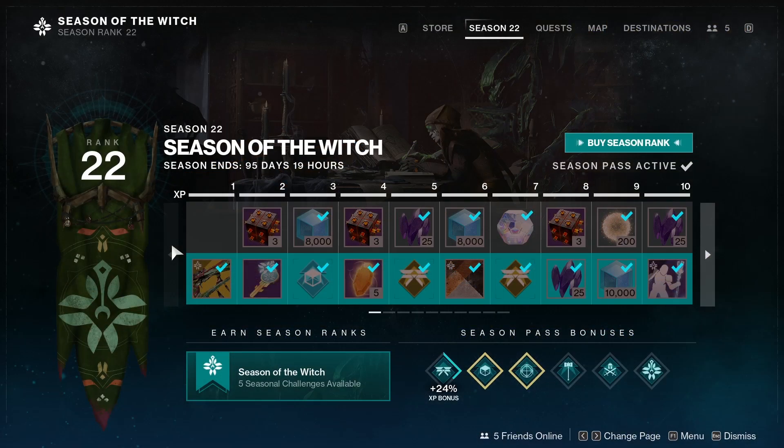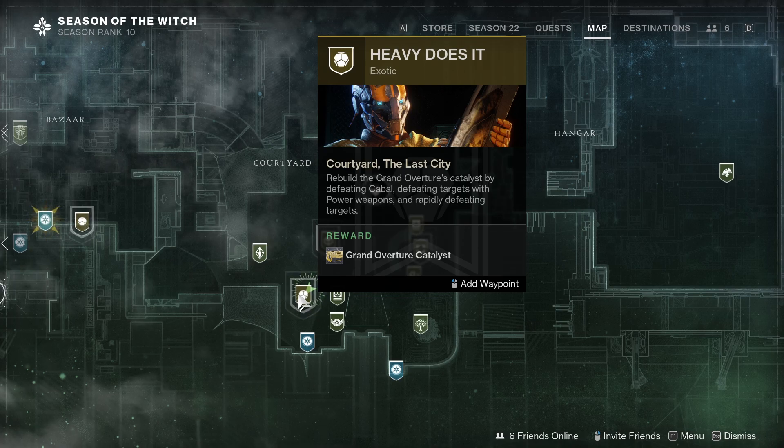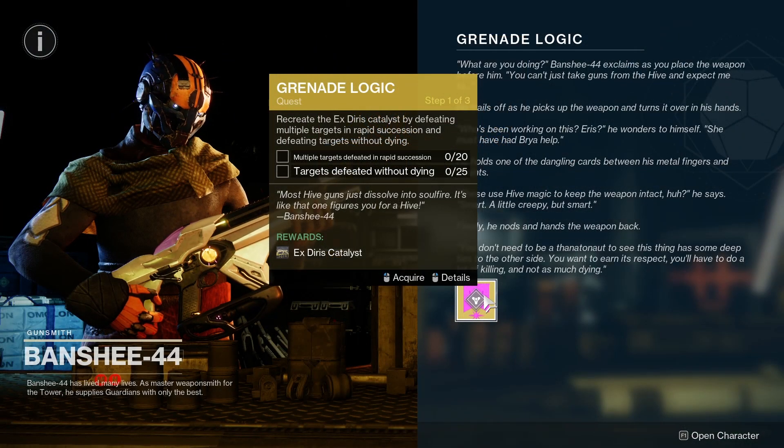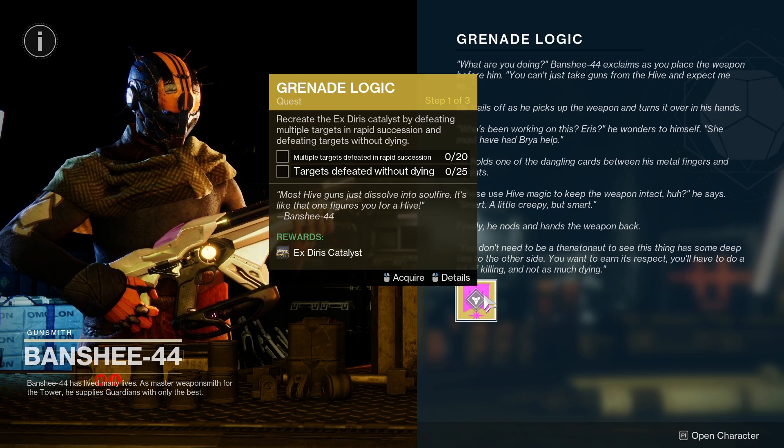To get the X-Dyrus catalyst, you will first need to claim the X-Dyrus from the Season of the Witch Season Pass. Once you have the X-Dyrus, you can talk to Banshee at the tower to pick up the Grenade Logic exotic quest. This will be the quest that will give you the X-Dyrus catalyst.